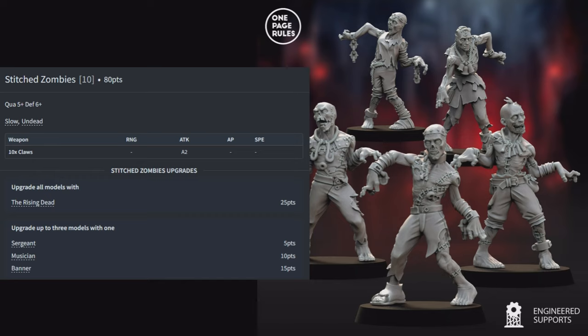On the opposite flank, a city guard squad uses At the Double to push the automa forward as a robot shield, then fires at the zombies — 12 shots hitting on a 4, 5 hits, zombies save on a 6, 5 more zombies down. That unit is now at 8 zombies. They take a morale test at quality 5 and fail, then roll the Undead crumble test — losing 4 more, dropping to just 4 zombies remaining.